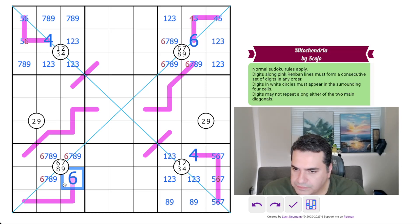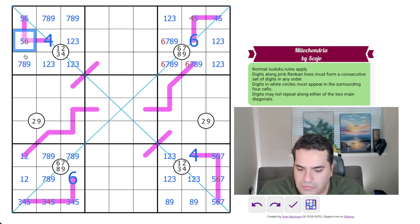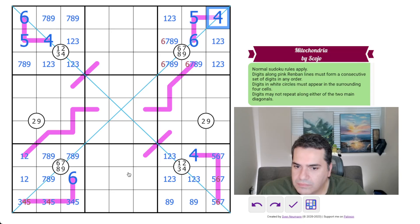This has to be six, joined with three, four, five, and the remaining digits are one and two. The six here sees the five-six pair, so that's a five-six. That's a five-four. The four can see the cell on the diagonal, and the five can see it here, so that's a three-five-four. And we can keep going round: seven, five, six.